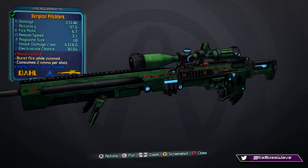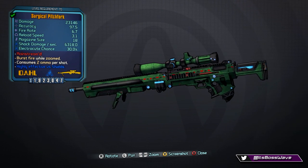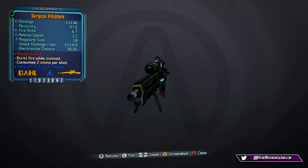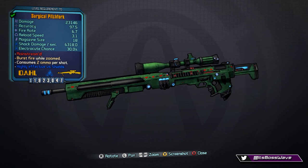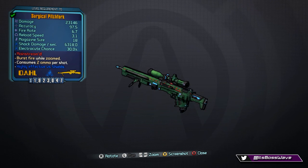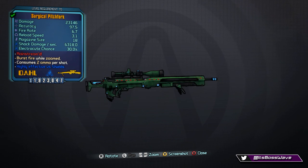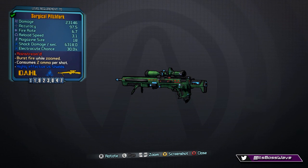The fourth weapon is called the Pitchfork — probably one of my favorite snipers in the game. It also returns from Borderlands 2. The stats are: damage 23,146, accuracy 97.5, fire rate 6.7, reload speed 3.1, and magazine size 18. I have a shock version here, but it comes in all elements.